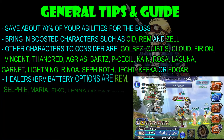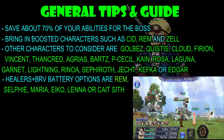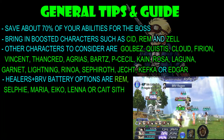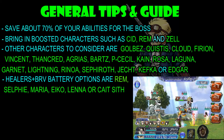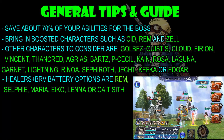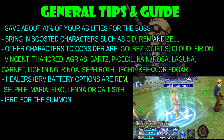Now we're going to have a look at some of your healer and brave battery options. You have the option between Rem, Selfie, Maria, Eiko, Lena, or Cait Sith. Lena is the first choice — if you have her 15, 35, plus her EX, then there is no competition. But if you don't have Lena, the next option down I feel is going to be Eiko, and Selfie is there as well — it's good for bulk healing. For the summon, there's only one summon really that is good right now, and that's going to be Ifrit. He's the only one that you can get to level 30.